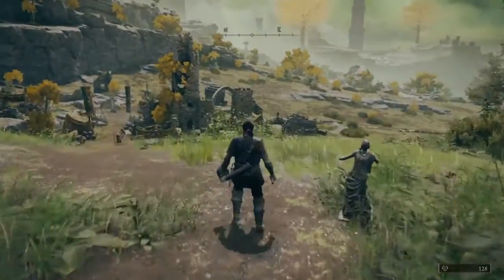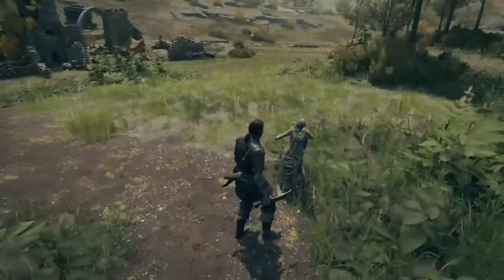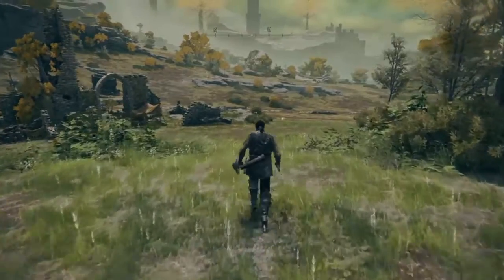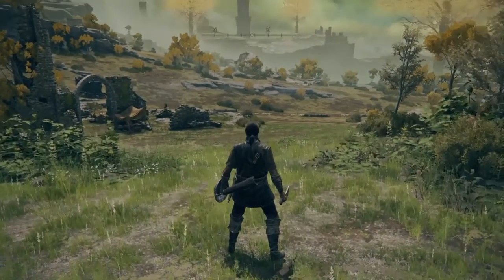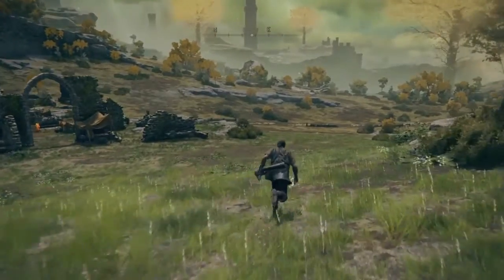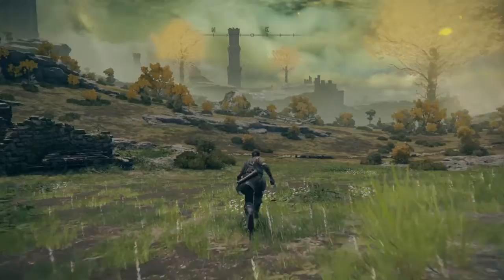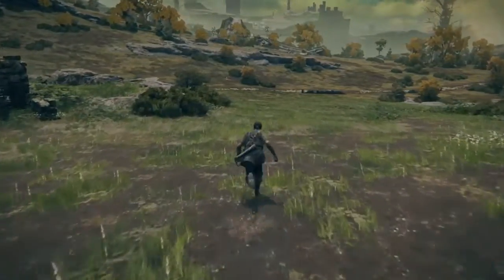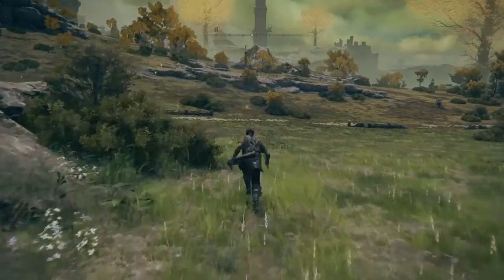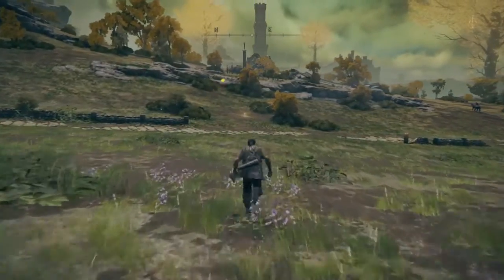Now, once you get over the crest, you will see this statue — it's a respawn point. But if you look right over there, right above my character's head, you'll see that little shine. That is another site of grace. Now, it's my understanding that once you've activated the church site of grace, you just need to activate a second one and rest at it, and that's all you need to do.